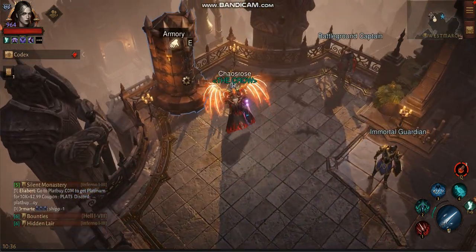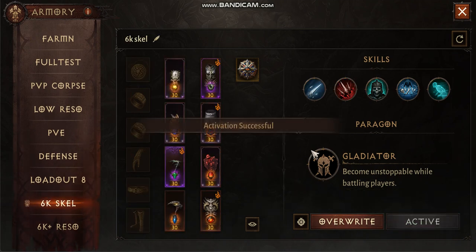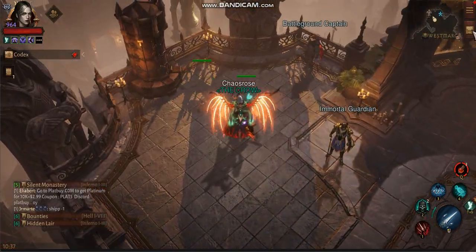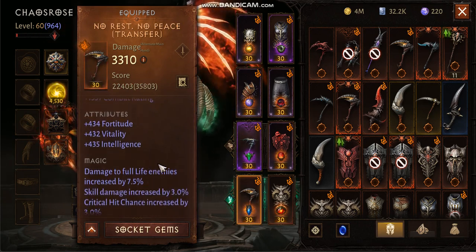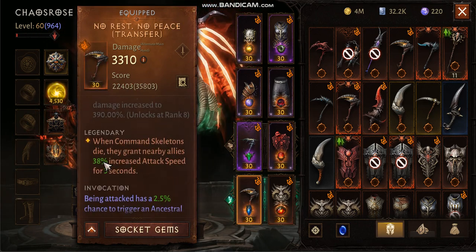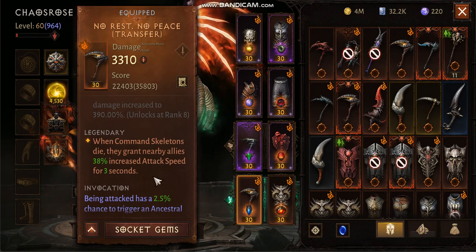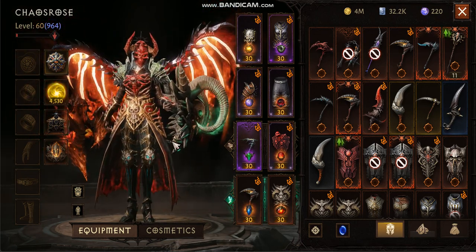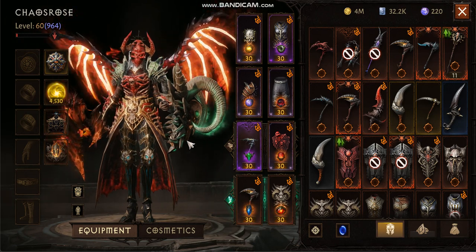The other high-reso build I want to introduce doesn't have any Resurrection, but uses Skeleton's Call for ice and No Rest, No Peace. This will give everyone in your party, including you, 38% increased attack speed — which is game-breaking. You're giving your wizards, your blood knights, increased attack speed. That's a huge buff.